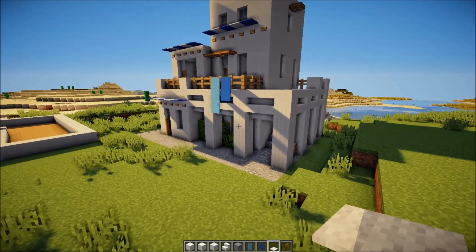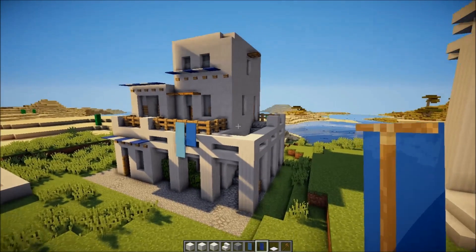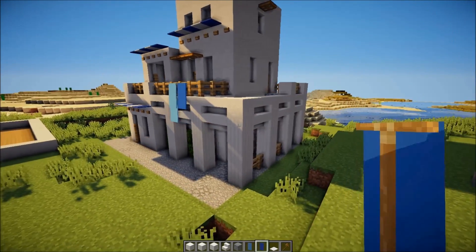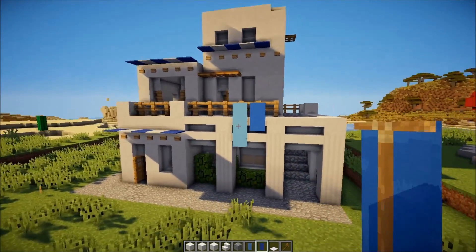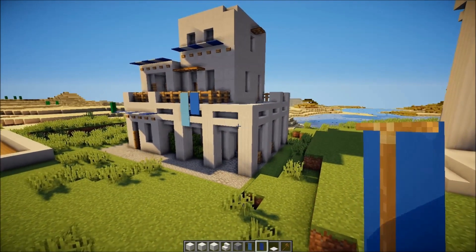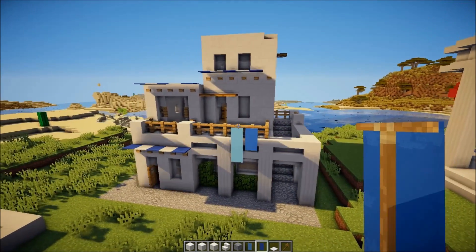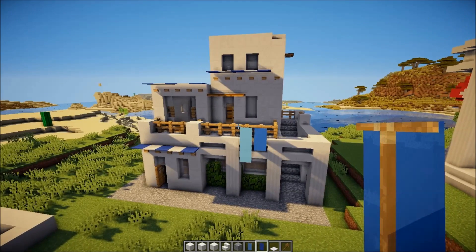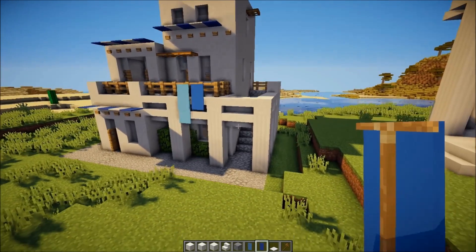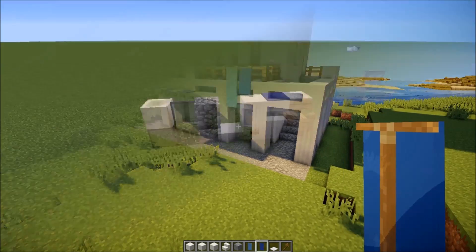Hello my Asgardian Minecrafters and welcome back to another episode of Building with Thor. Today we are going to be learning how to build this rather fancy-looking Greek house - it would look good in any ancient Greek or new sort of Greek builds, towns, and it's also good in any Mediterranean setting. You could make this out of sandstone as well. Let's learn how to build it and go into a test world.